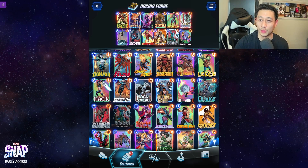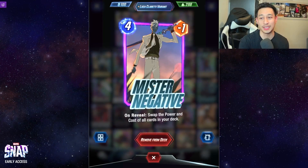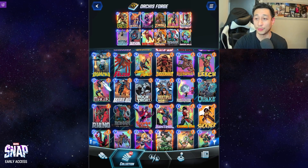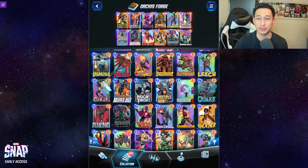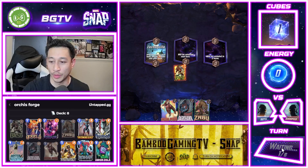For the featured location we're running a Mr. Negative deck to see how it performs on Orcus Forge. The deck list is: Bast, Angela, Psylocke, Zabu, Ironheart, Mystique, Mr. Negative, Dark Hawk, Iron Man, Taskmaster, Ronin, and Arnim Zola. The plan is to hit Mr. Negative hopefully on turn three, switching everyone to free cost. Ronin will probably be a 3/5 with their large hand size. Arnim Zola for crazy plays, Taskmaster to copy effects, Mystique to copy Ronin, Iron Man, or Dark Hawk.